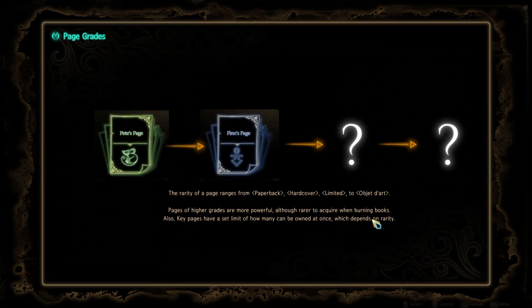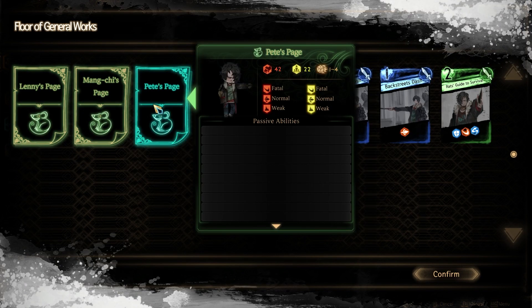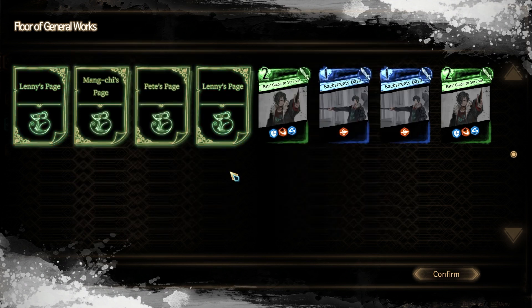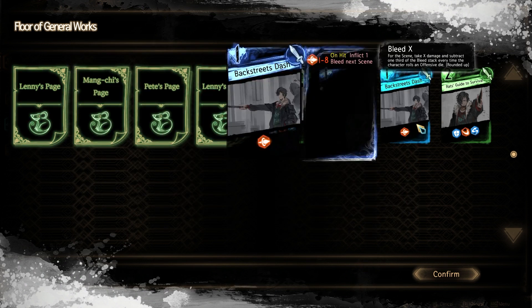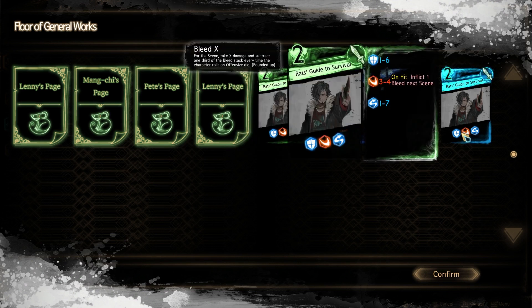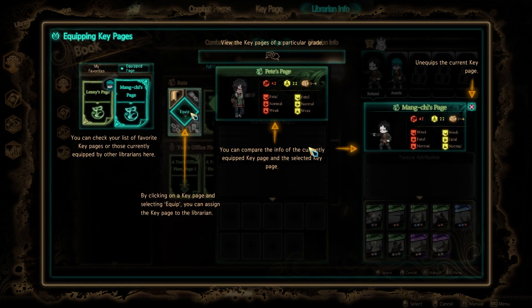Some pages allow you to transform your teammates into those respective characters, which gives you their resistances, stats, and passive abilities. One character, for instance, gets a bonus to slash-type damage. These rewards are graded in terms of rarity. The general progression is that you use the lower books to invite enemies, kill them, get higher-quality books, and use those to invite stronger groups of enemies, thereby building up your pool.